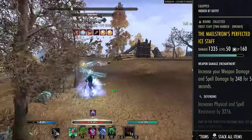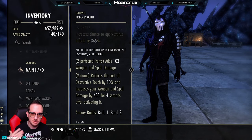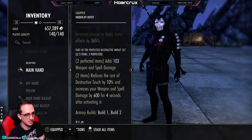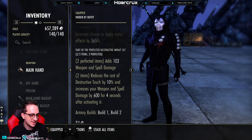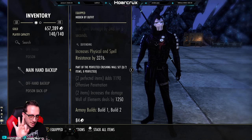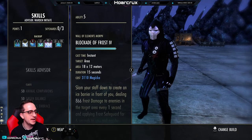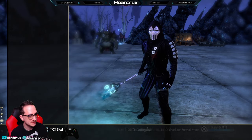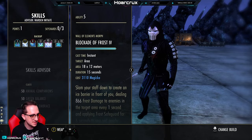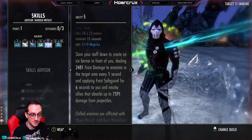Back bar — this is where it gets spicy. We're actually running the Maelstrom's Perfected Ice Staff with the Defending trait and the Berserker enchantment, to increase healing and weapon spell damage. Between the back bar enchantment we get 350 weapon and spell damage, and the front bar gives another 600 — so roughly 1000 raw weapon spell damage total, which is like an 18% increased damage. This is double ice staff, but you can also run ice staff front bar and a sword and board back bar. The blockade tooltip is only 866 frost damage, but once it's ramped up it actually hits for around 2500 frost damage per second.